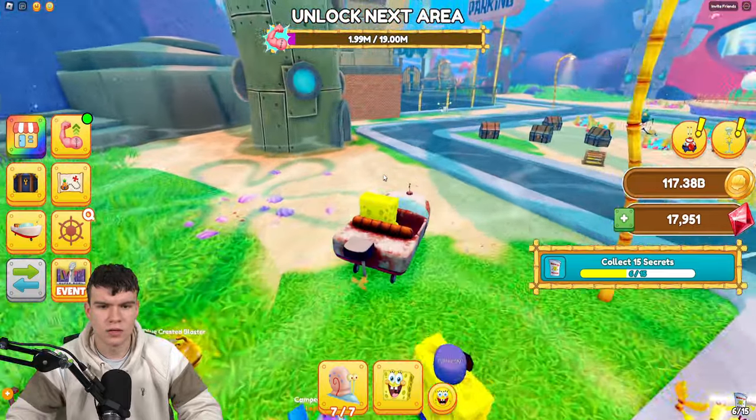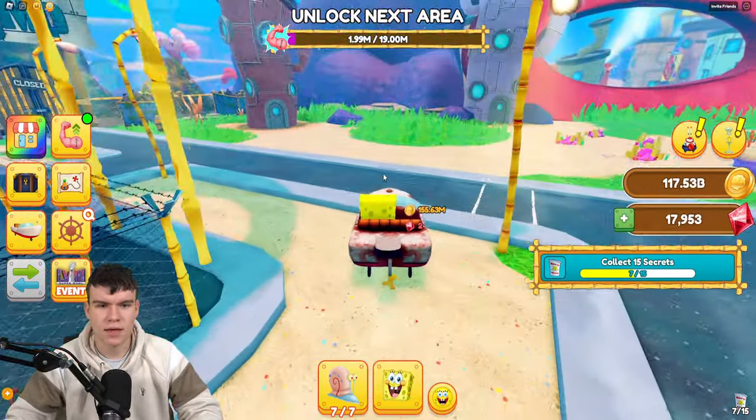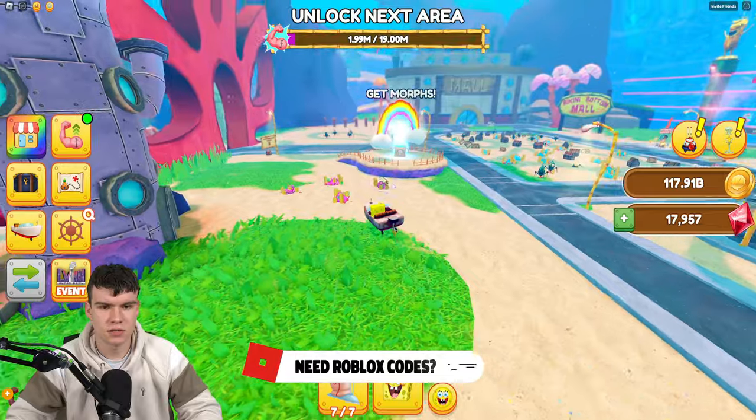For number seven, follow me right now. All we're going to do is come right over here to this area. There we go, climb it up. For number eight, let's see if there's anything around here. I don't think there is, but anyway, let's continue.